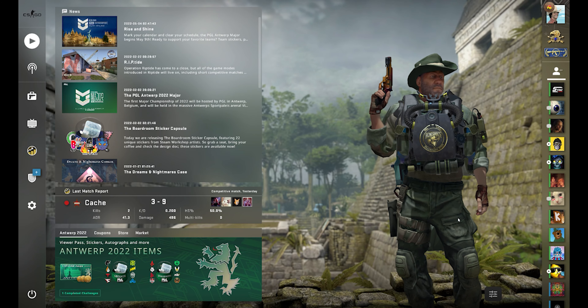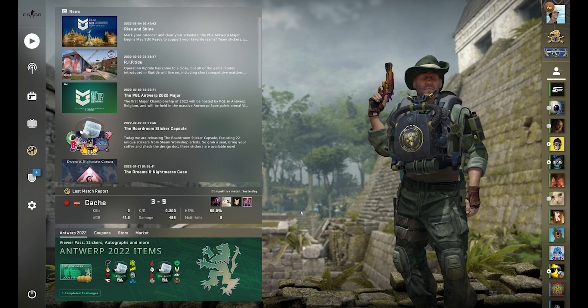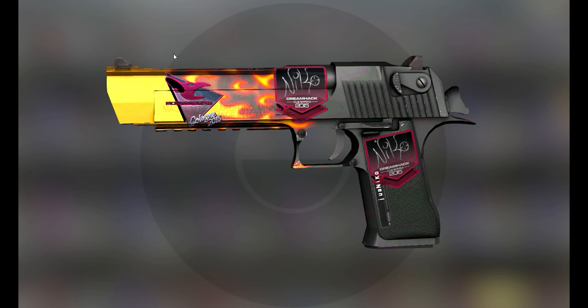Hi! This is Bobby, your favorite Swedish cowboy. Today I will tell you the story behind one of my favorite legendary pro skins, the Deagle Sjoa Niko.